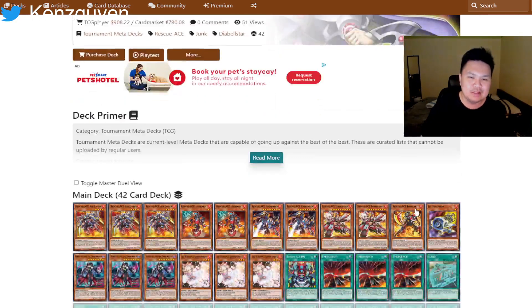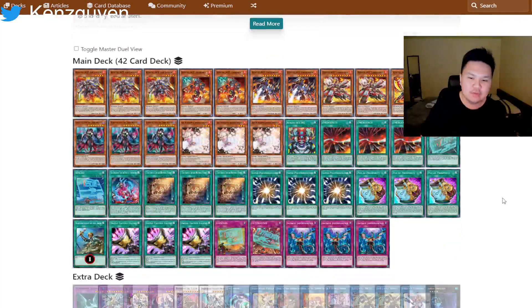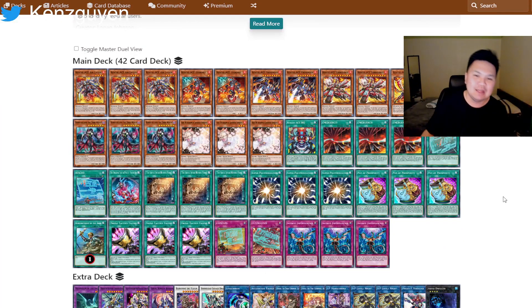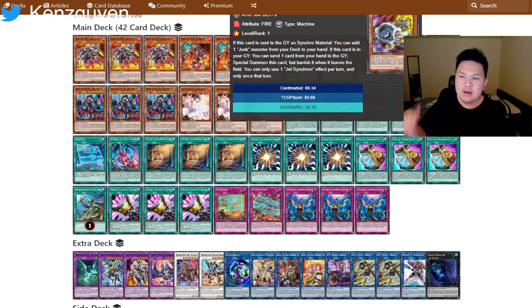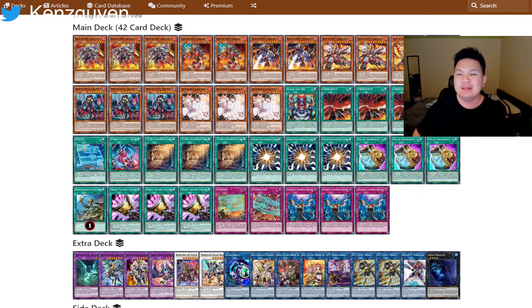The first version we have is the Logan Johnson version, which got second place at the YCS. This version is primarily focused on Jet Synchron — that is the core of the deck. The end board revolves around Jet Synchron, using Baron de Floor and Barlow Savage.